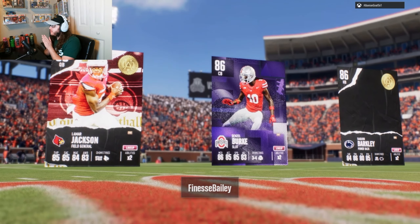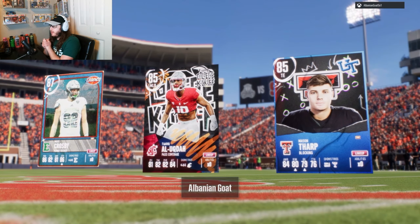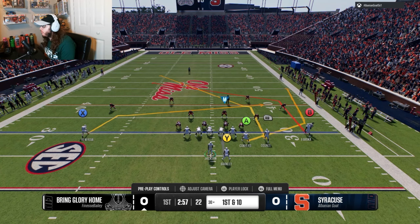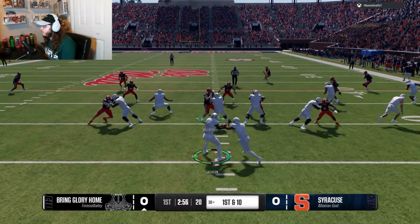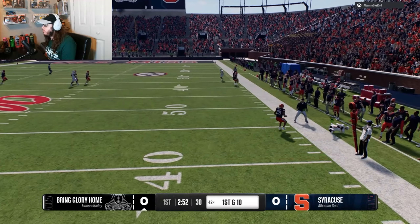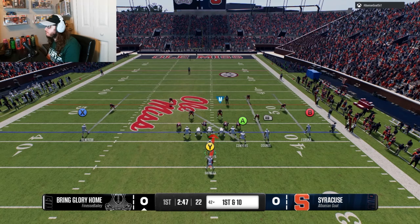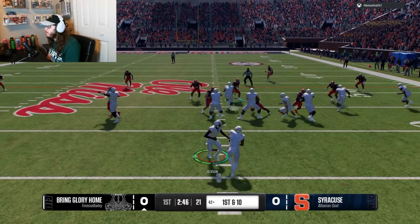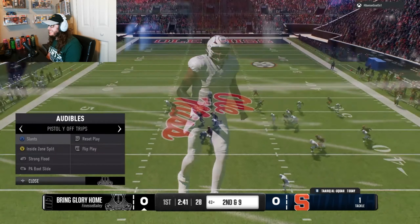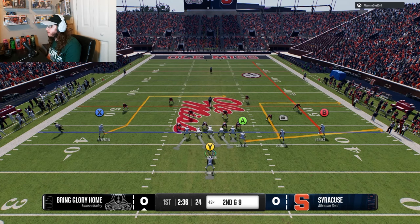There's our Lamar alongside Saquon and Denzel Burke. Alright, we're gonna start off with a throw, see if we can get this little deep route going. We'll take the first down — nothing crazy but we'll take it. Now we're gonna do a little run. Cut up! Alright, that's fine. Strong Flood — gonna block Saquon, get us a little more time. We might have something... at least he got it away.